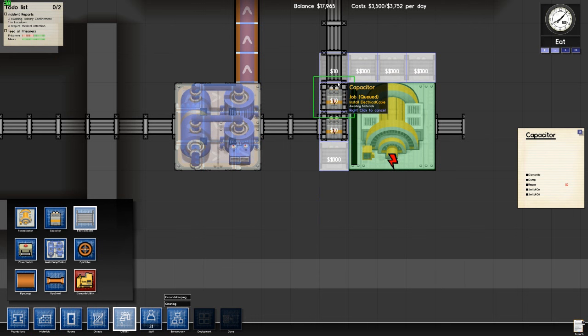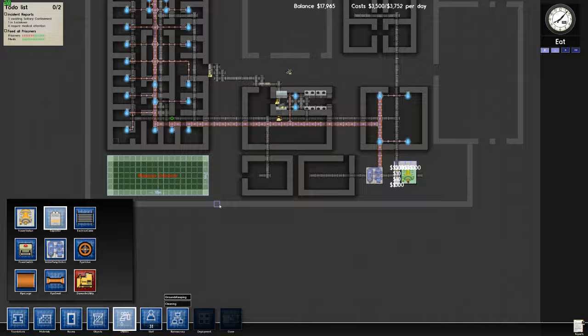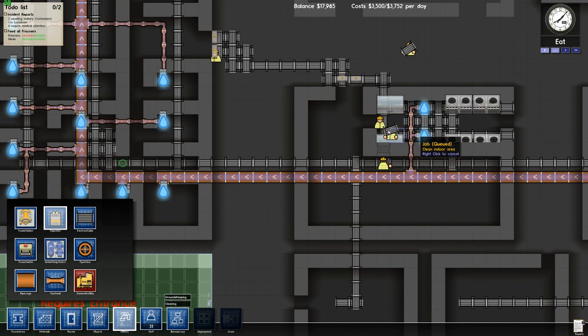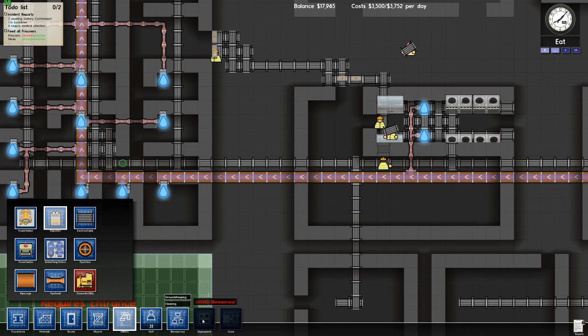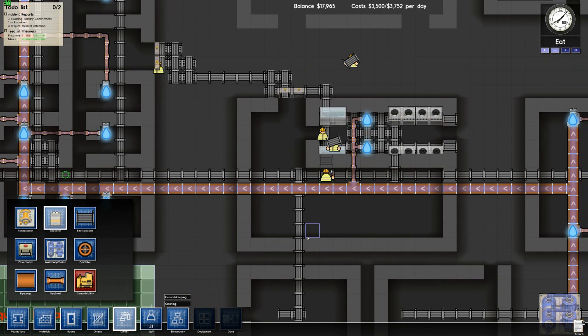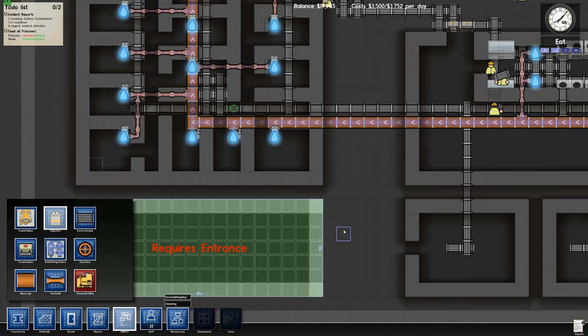One more capacitor there and there we go. That's five thousand dollars worth of capacitors — hopefully that's enough. It's lunchtime and the metal detectors do not work, the cookers don't work, the fridges don't work. I hope the prisoners don't riot over this. Deployments and clone are locked by bureaucracy, so we'll have to go into bureaucracy in a minute and see what we're doing there. But beforehand we need to make sure the prison is secure — that's priority number one. We can't have any more riots. If I have any more staff getting shanked, I'm just not going to get insurance next year and I'm probably going to get fired because I'm a useless prison architect.